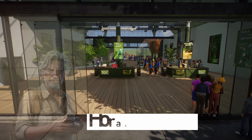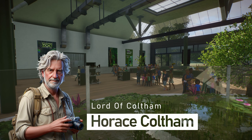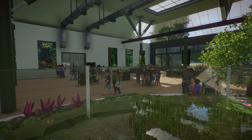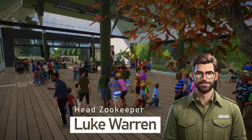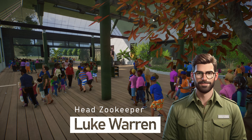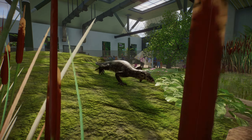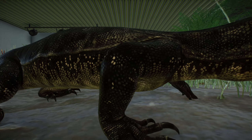With the zoo entrance completed, Lord Coltham is wasting no more time jetting off to South America to look at rescuing some animals for his new zoo. In his absence, headkeeper Luke is going to take on the role of furthering development of the zoo's exhibits. He has decided to open up a small area of the Manor Estates' walled Victorian gardens and turn them into a local haven for rescued and rehabilitated wildlife from the UK.